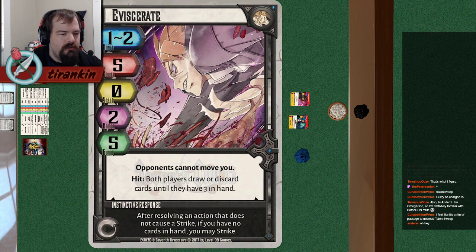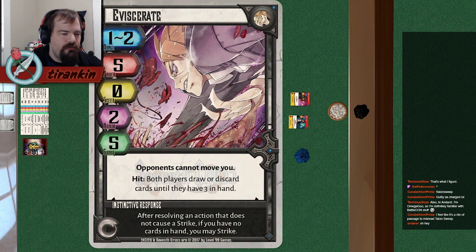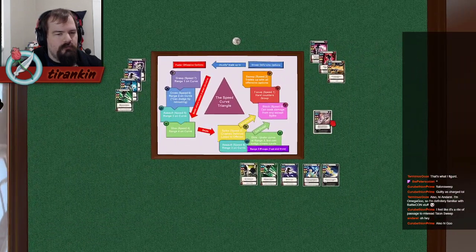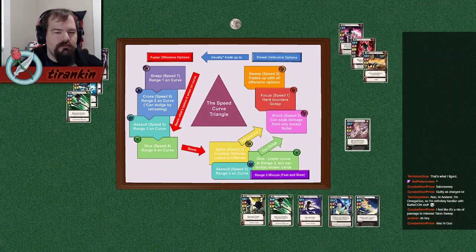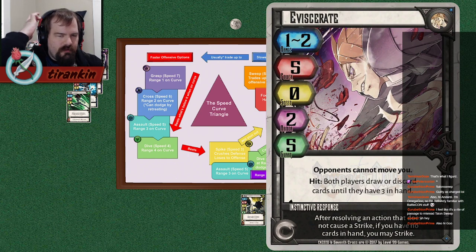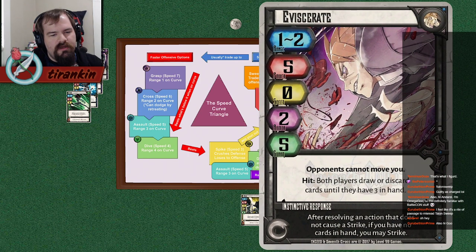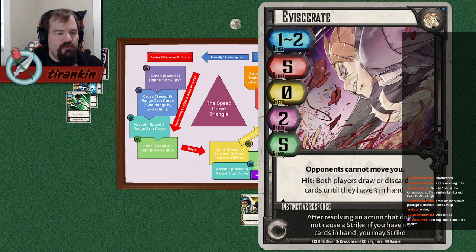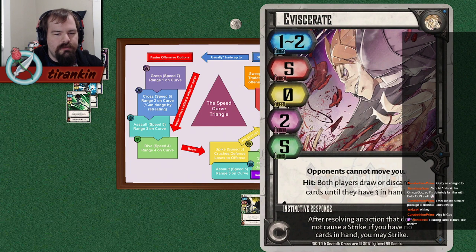Eviscerate. It has "opponents can't move you" and its speed is 0, so it can't be fast. Opponents can't move you, plus 2 armor and 5 guard means it's not getting stunned by anything, and it also cleanly beats Focus — well, not cleanly technically, but it stops Focus because you can't be moved and you take almost no damage. This is very obviously a slow attack.